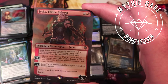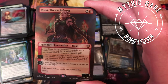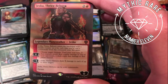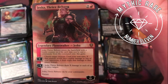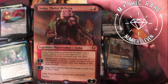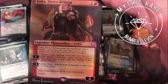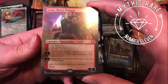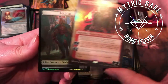Two generic and a red for a legendary planeswalker, Jeska. Enters the battlefield with a loyalty counter on it for each time you've cast a commander from the command zone this turn. Zero: choose target creature — until your next turn, if that creature would deal combat damage to one of your opponents, it deals triple that damage instead. Minus X: deal X damage to each of up to three targets. Can be your commander and has partner — I feel like that's a pretty solid card.